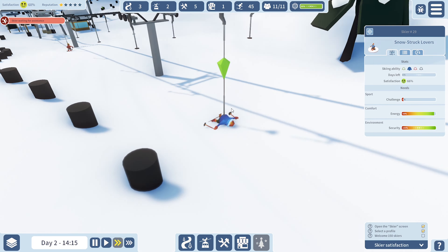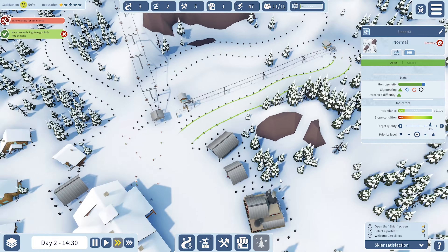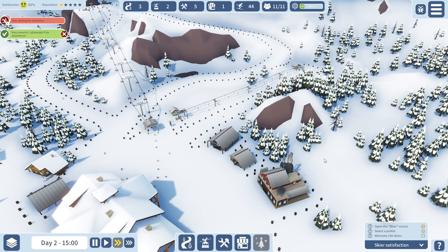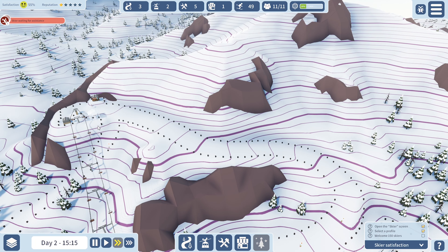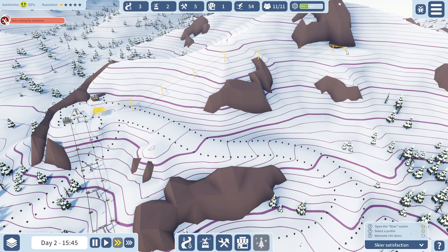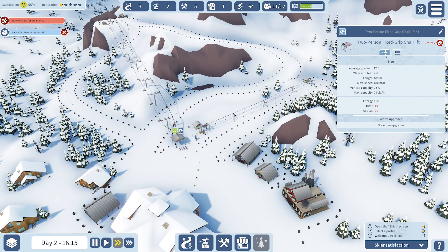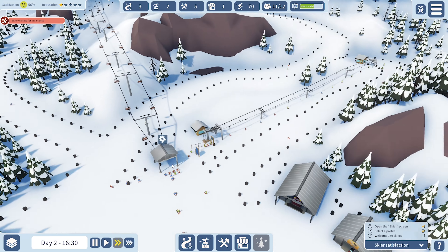One skier looks like he's just exhausted — just chilling out and getting dragged along the ground. What else can we get up here? We need to go faster and get higher. It's too steep and too short up into there. We might wait and do a four-person lift — we should be able to upgrade this but I don't think we can; we have to delete it and start again.